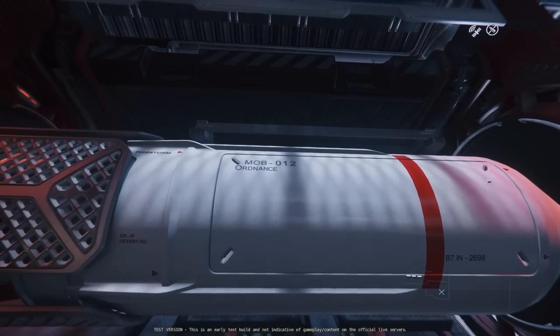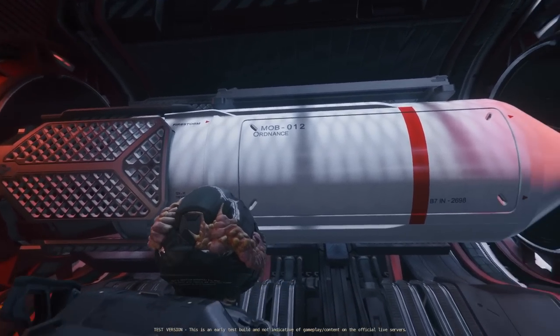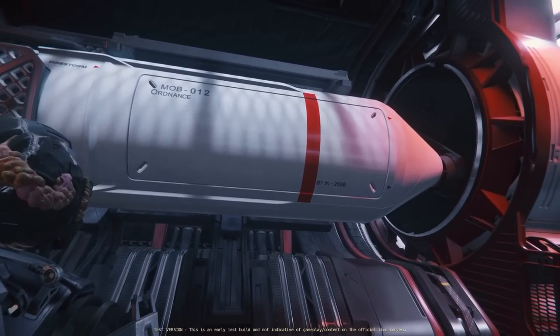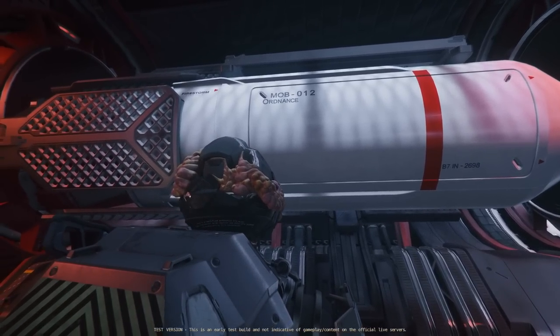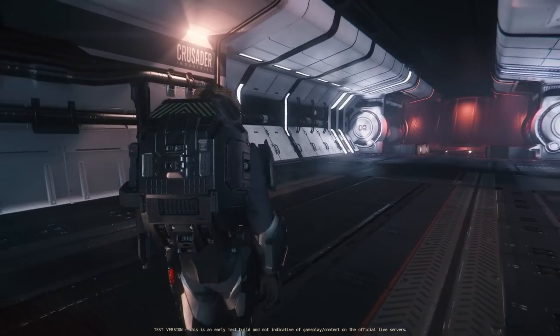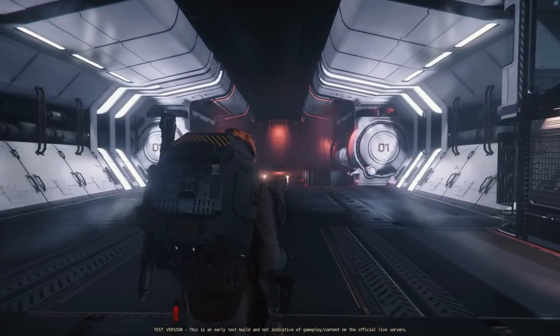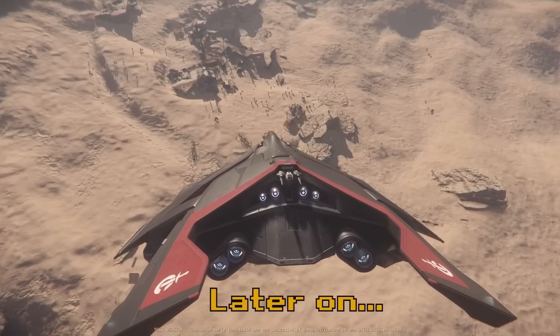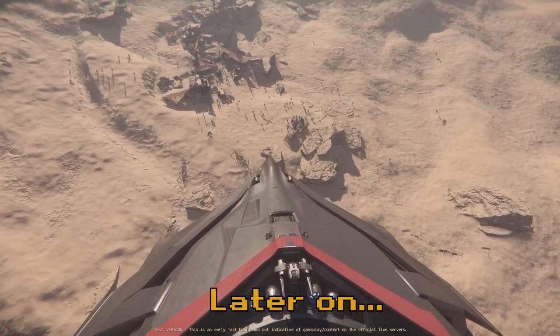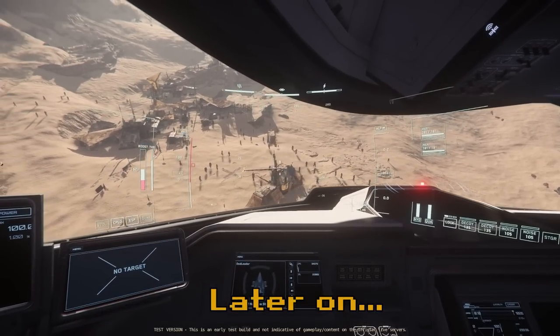And most impressive of all, the A2 comes equipped with four size 10 — yes, size 10 — gravity-fed bombs, the nukes of Star Citizen, capable of wiping out an entire battlefield of life with just one well-placed bomb. I can nuke them all. They can all die.